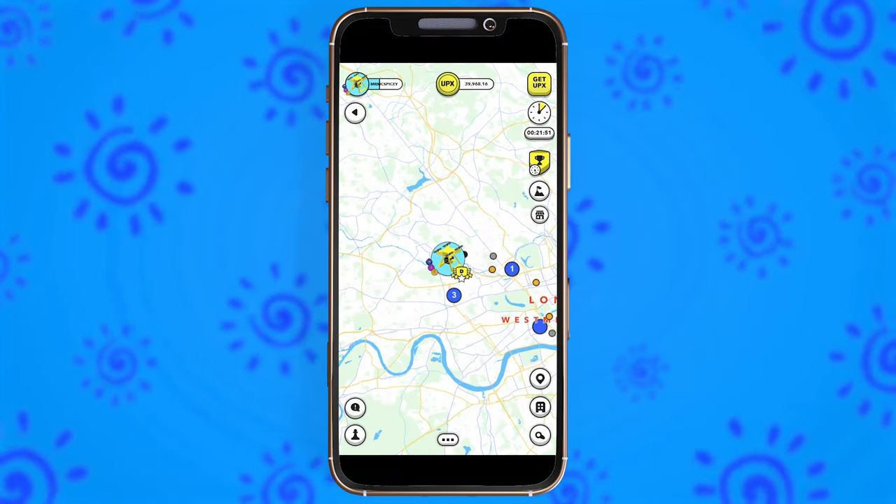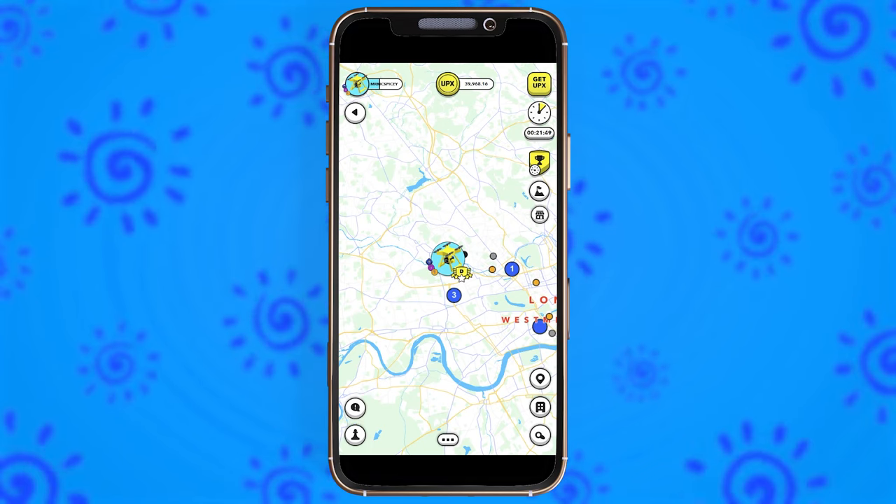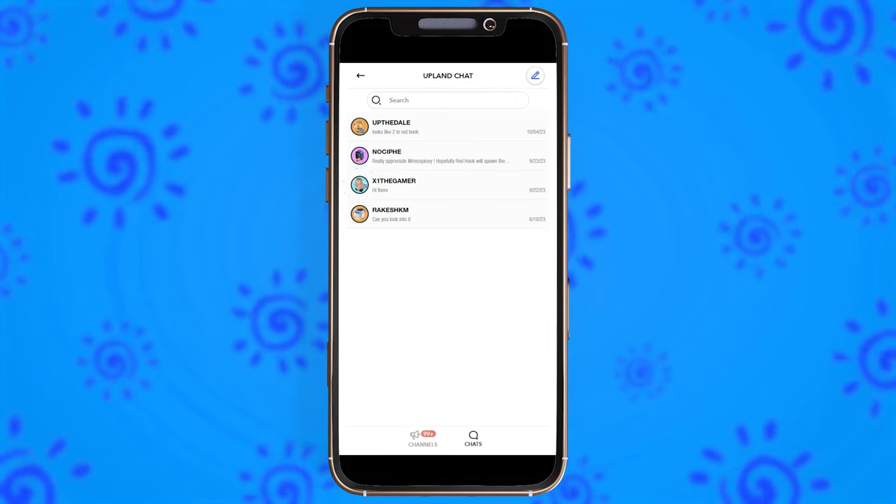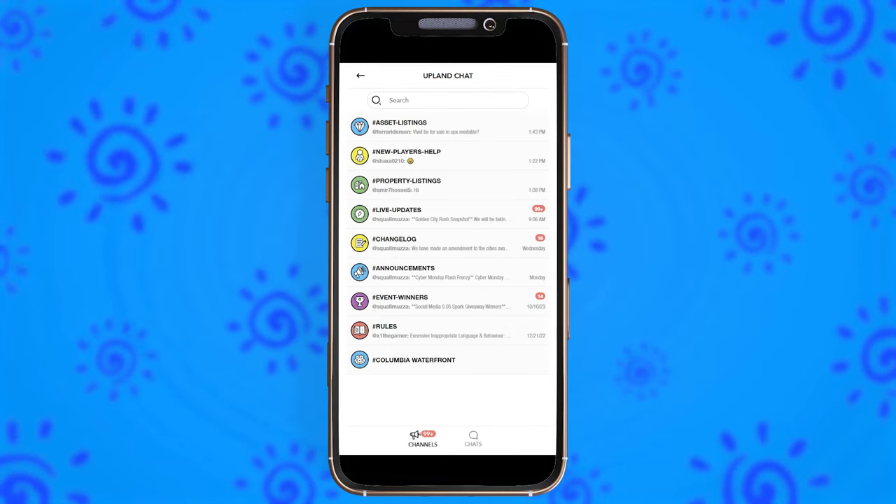To explore Upland's in-game chat, simply hit the chat bubble at the bottom of the app. Here you can chat one-on-one with other players or meet new players in your neighborhood chat and other global channels like New Player Chat.